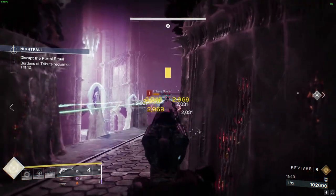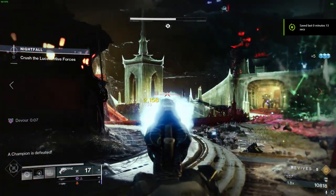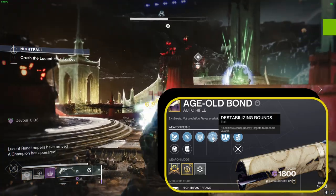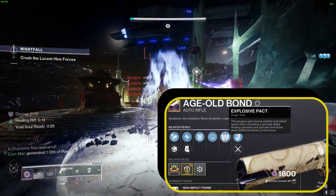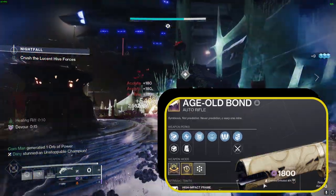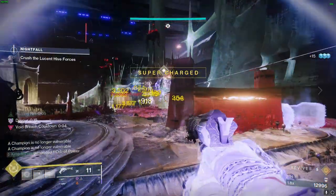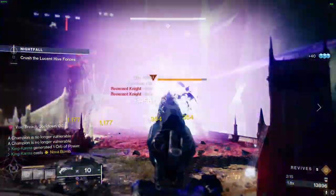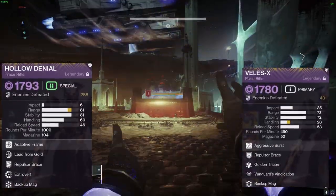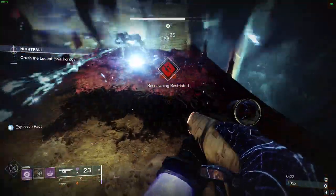Now let's explore the arsenal that will catapult this build to untouchable heights. We require a primary weapon that dishes out overshields, so keep an eye out for weapons equipped with the Repulsor Brace perk. This outstanding perk awards overshields when you defeat enemies, granting a whopping 45 HP shield for a full 8 seconds, enhanced further by our Echo of Persistence Fragment. Top weapons to consider include Veil's X, Hollow Denial, or the Old Age Bond from the Last Wish Raid, which comes with Repulsor Brace and Destabilizing Rounds.